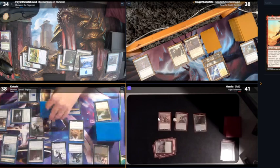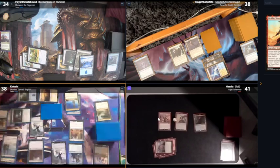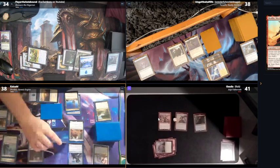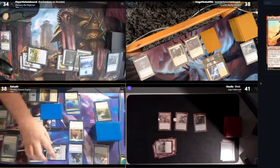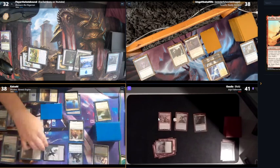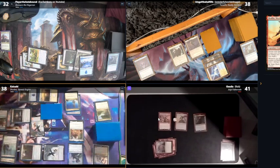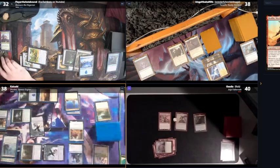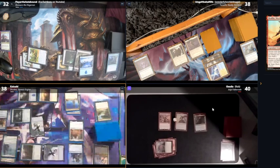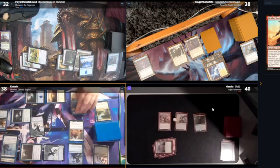I will move to combat and attack. Rob — do you have reach? I do not have flyers or reach. Cool — I'm getting you with the top tier, and I'm gonna hit Flare for two. How big is the top tier? Just a 1/1. I take one. I draw two cards. I still have flyers.